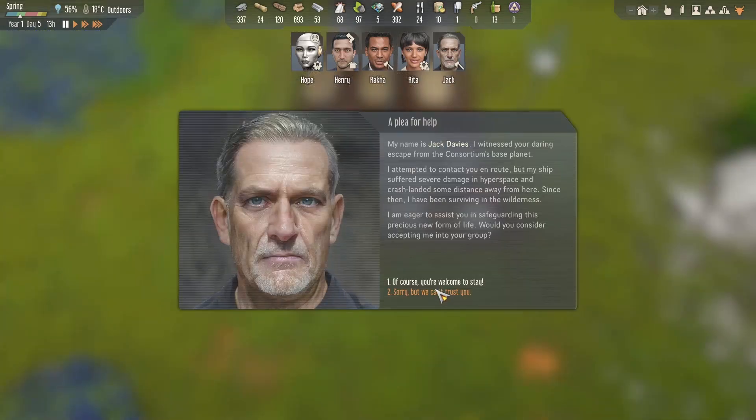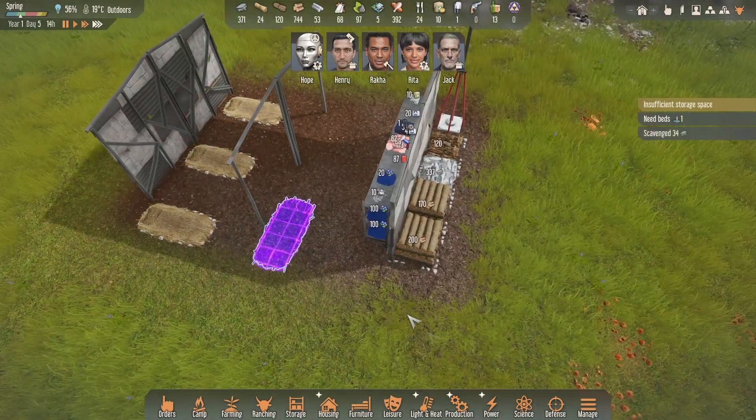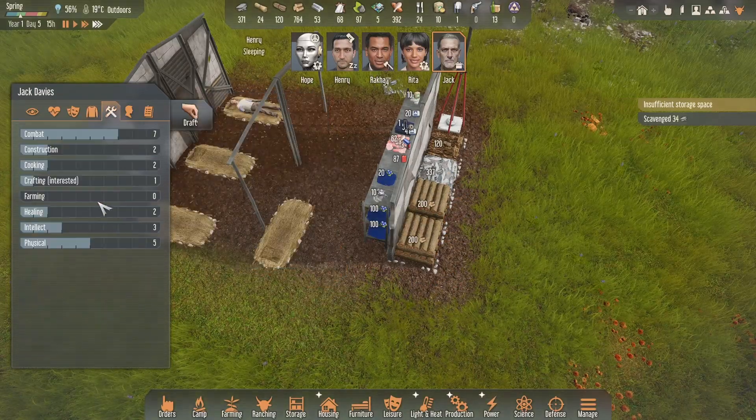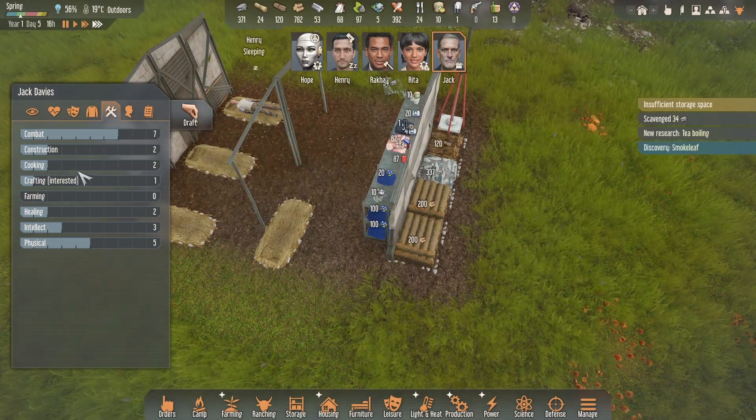We've been contacted — a plea for help. A man named Jack Davies witnessed our escape from the Consortium's base. His ship suffered severe damage in hyperspace and crash-landed at some distance away, but he's been surviving in the wilderness and is eager to assist in safeguarding this precious new life form — meaning Hope. We accept him into the group. We'll need another bed for him. Let's see what Jack brings to the party.